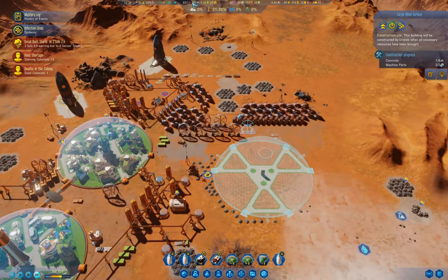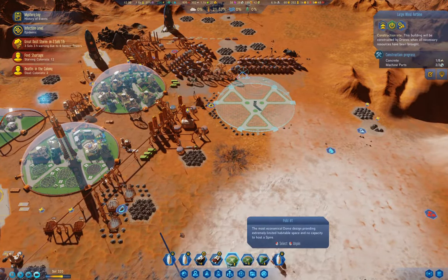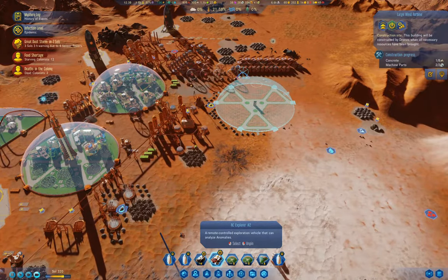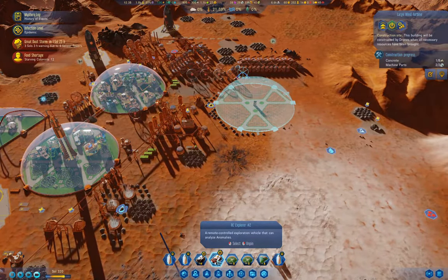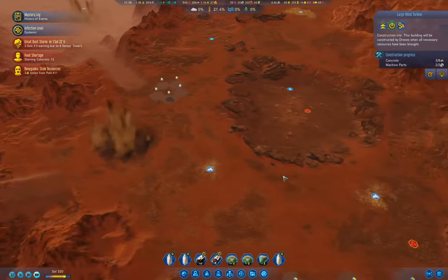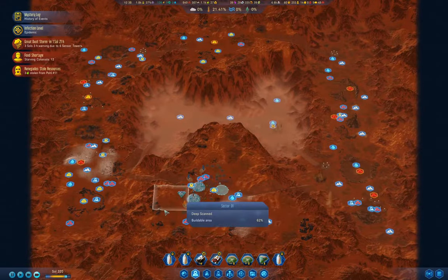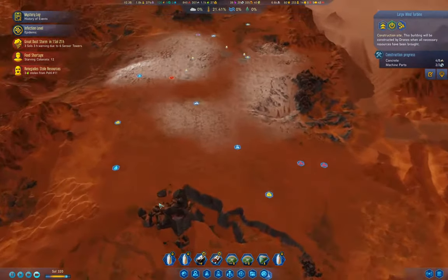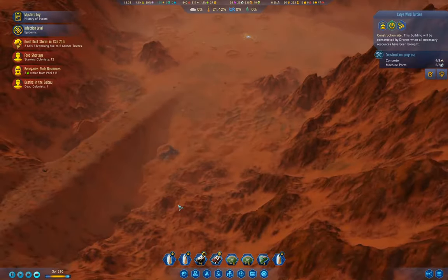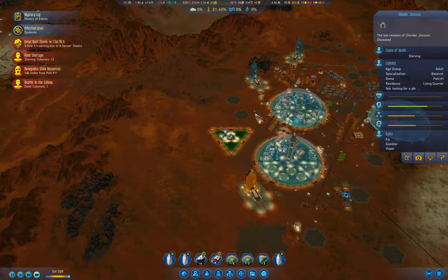It just needs concrete, yeah. What rovers do I have? Commander. Explorer. Wait — where's the transport? Explorer, Commander. Transport must have got clobbered by something. Where is it? Deceased. Oh well.